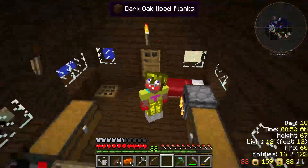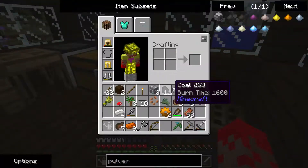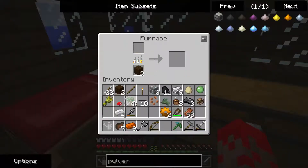Hey guys, welcome back to another episode of Space Astronomy. I want to make a pulverizer. How do I do that? Oh yeah, I need the grass.